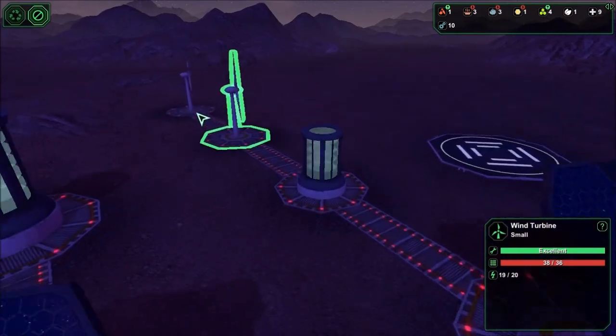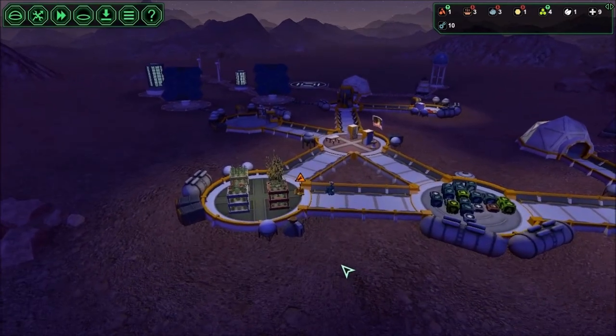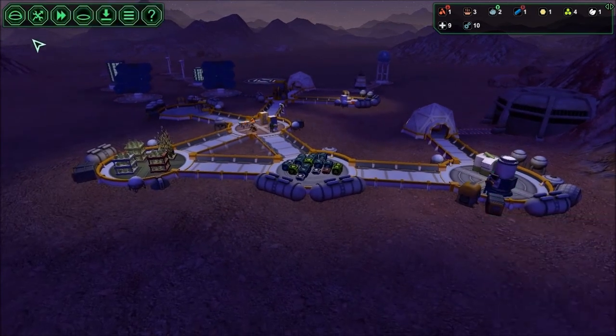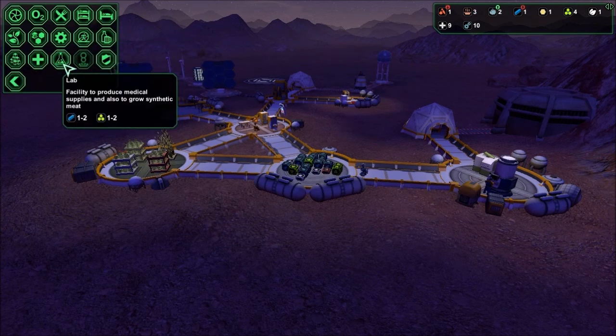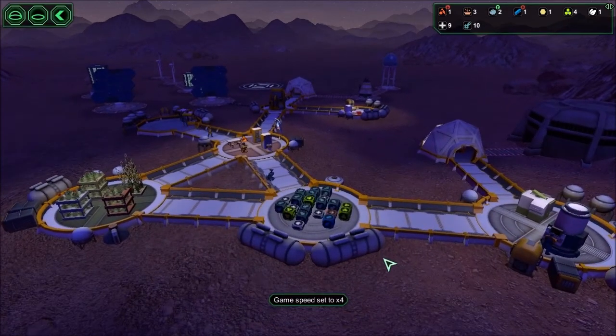I'm checking maintenance — it's pretty good, so we're not going to have to worry about using any of our spare parts yet, which is good because we cannot replace them yet. We have three ore but we're about to produce metals. The next thing I need is the lab. It's going to take one metal and one bioplastic to build the lab, then another metal and bioplastic to connect it, then a couple more plastics to finish.